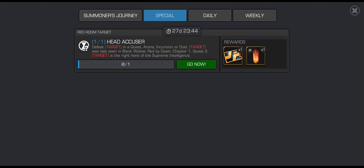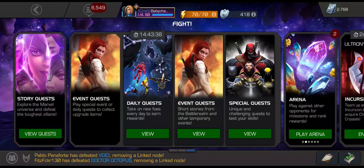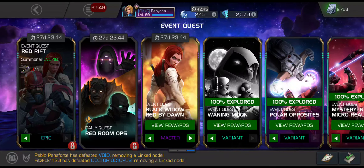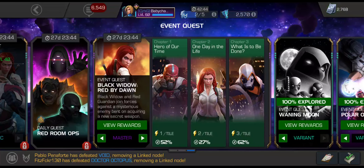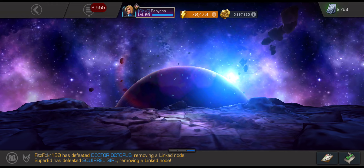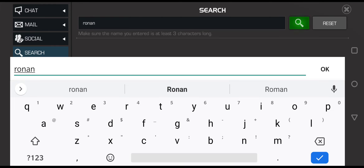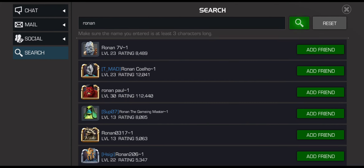It's the Right Hand of Supreme Intelligence. So if we open up the quest — Chapter 1, Quest 2 — that is going to be Ronin, which is right over here on the left path. Very easy, dual target.